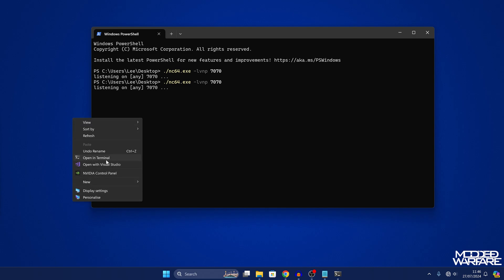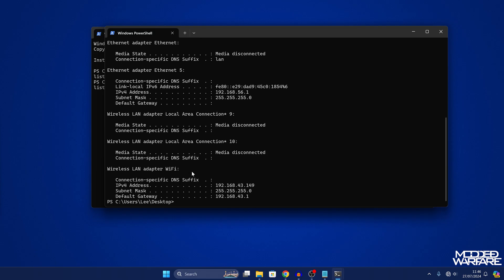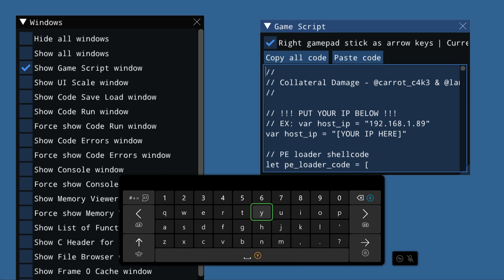Open another terminal window and type `ipconfig` to get your computer's IP address. Find the network adapter connecting to the mobile hotspot or router that the Xbox is connected to — in this case the wireless LAN adapter shows the IP address as 192.168.43.149. Switch back to the game script application on the Xbox, highlight the code so you have the blue border around it, press Y on the controller, hold down RB to navigate to the line that says `var host_ip =`, and replace the placeholder with your actual computer IP address.